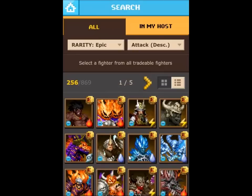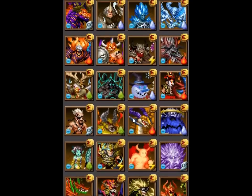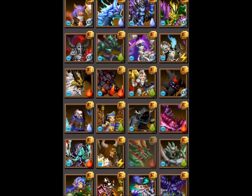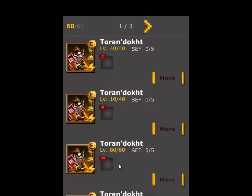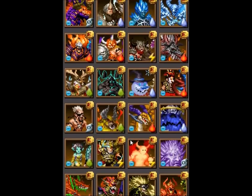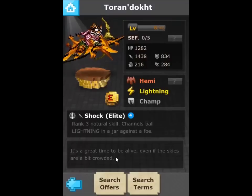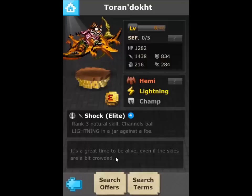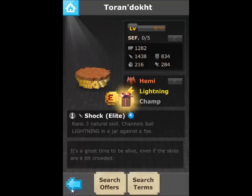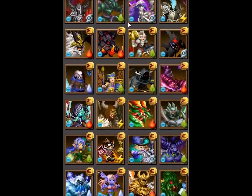My personal favorite right now is Tauren — I've used him several times for attack fodder. The awesome thing about him is he's still pretty much readily available since he was in a recent event. Tauren adds 590 attack; he's roughly about 40 bidders right now, which is a lot of attack for a very low price.